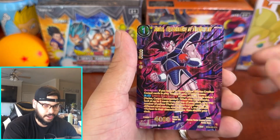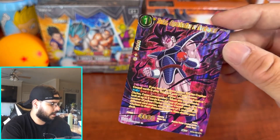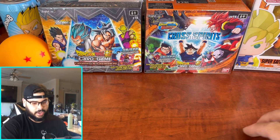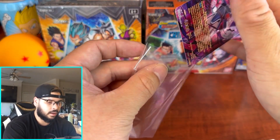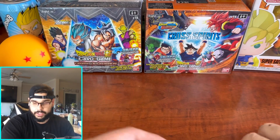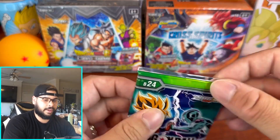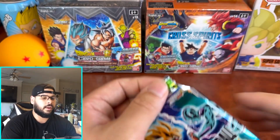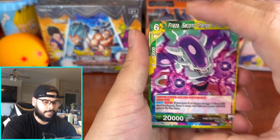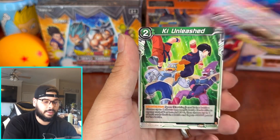We got our first SPR — Turtles, Organization of Destroyer. A lot of people are saying they can't even read some of the letters because of the foil. I think they're pretty cool though. The Vegeta SPR is really dope, the Gotenks SPR I pulled was really dope. Wasn't a big fan of the Goku one I pulled last video. Some of them are great, some I'm just not that big a fan of. We got our first SPR early in the box!